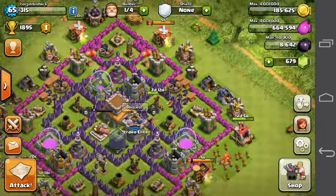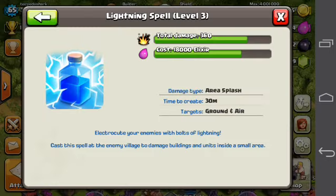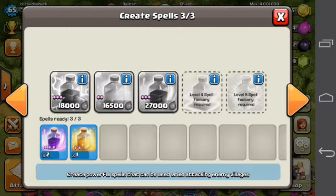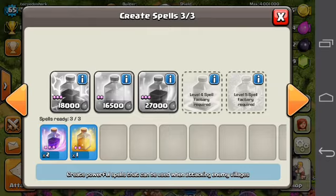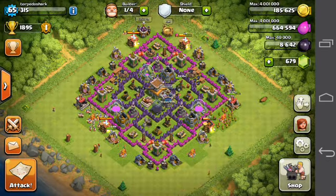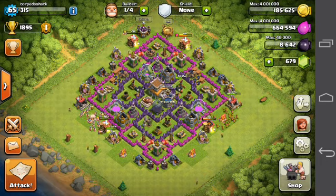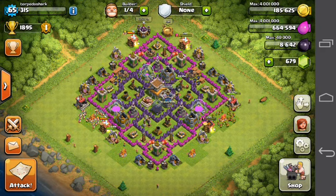You also don't want to use many spells, and if you do use spells it will probably be lightning spells or heal spells, because those don't cost so much elixir. The goal is not to spend a lot of elixir on your units and spells, and not to waste too much gold searching for a good opponent.